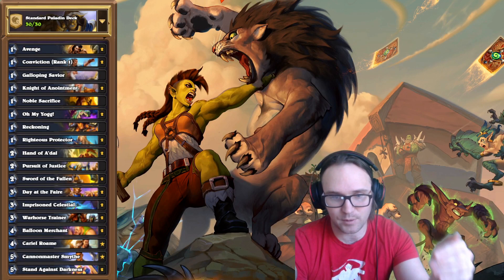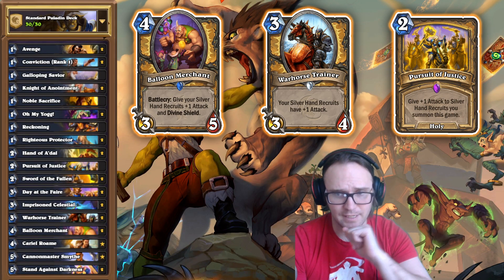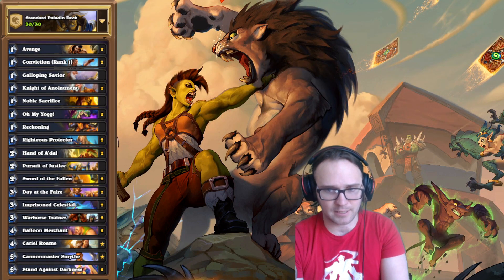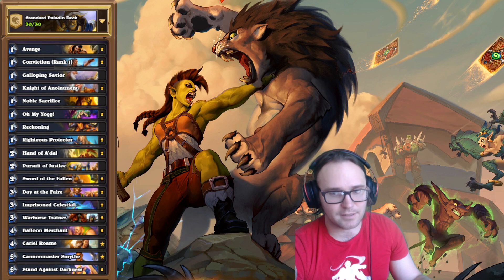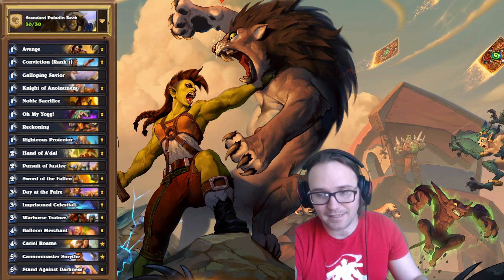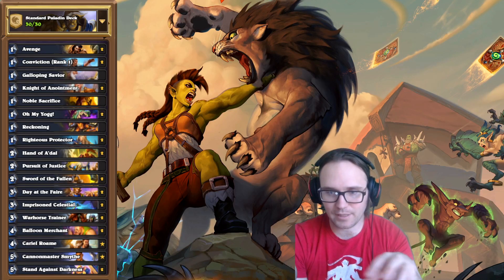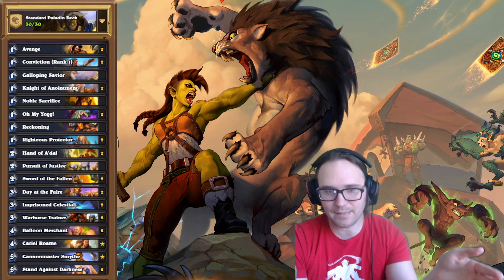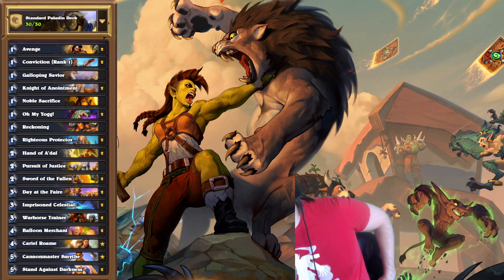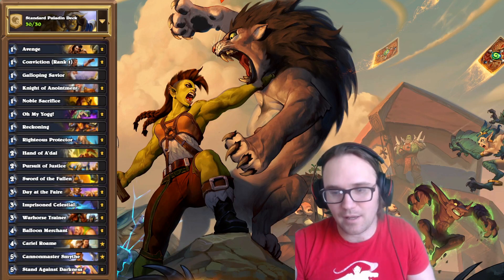Then we do big dude paladin plays. We can buff them up with things like Balloon Merchant, Warhorse Trainer, or even Pursuit of Justice, which I'm running as a one-of — it permanently gives your Silver Hand Recruits plus one attack. I'm not currently running the five-drop that permanently gives all your dudes Divine Shield, since I feel we have enough Divine Shield effects and it's a bit too slow — but I could see it being added in. We use secrets and annoying minions to establish an early game lead, then push hard between turns 5, 6, and 7.